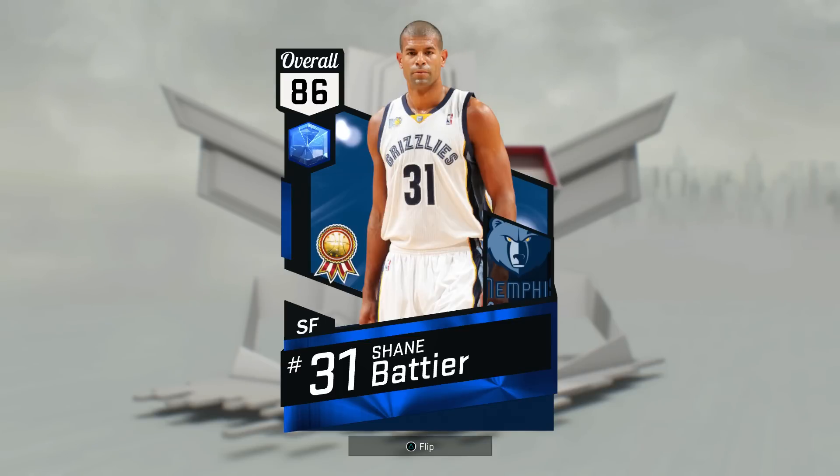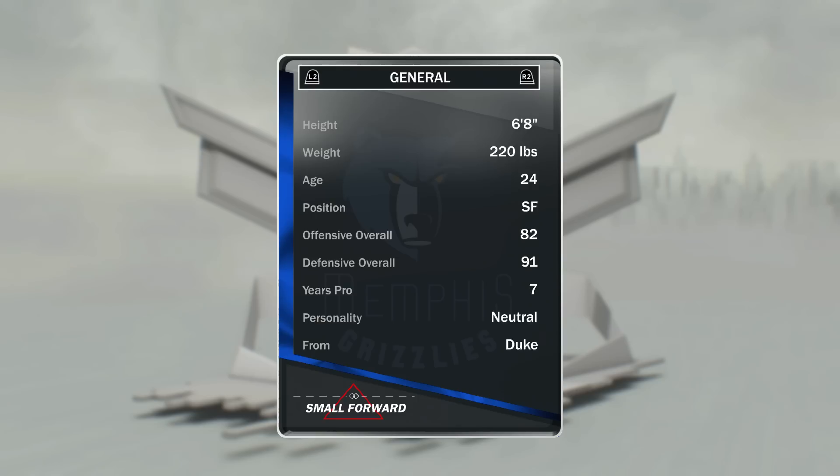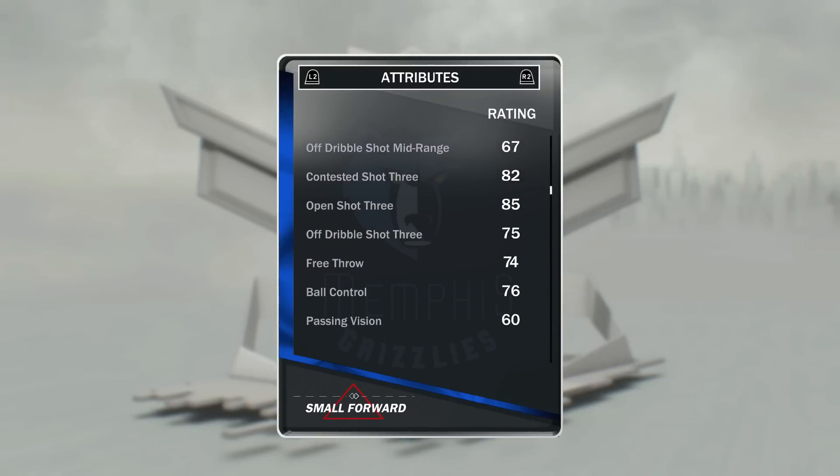At the 3 we have got the second Sapphire I ever got in my team, and it's Sapphire Shane Battier. Honestly I've played only 16 games with this guy and he's only averaged 2 points per game — not a great card to be honest. He has an 85 shot 3 but doesn't have the best release, still not a bad card by any means.